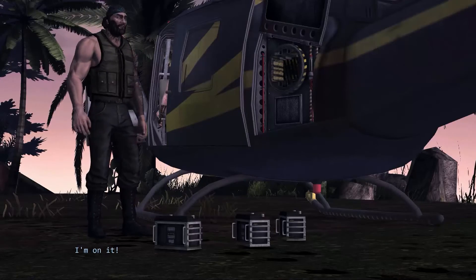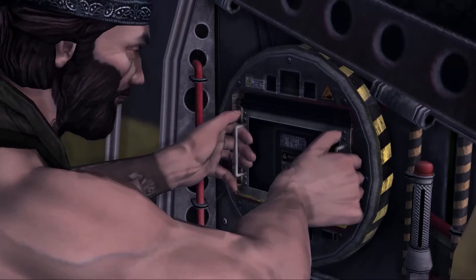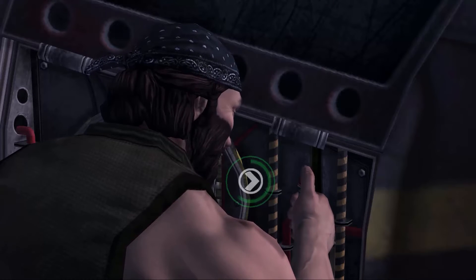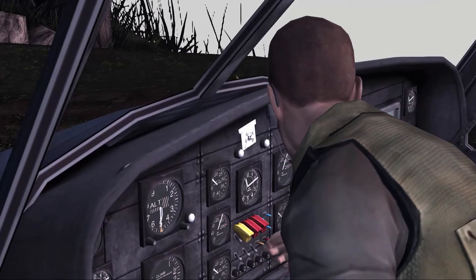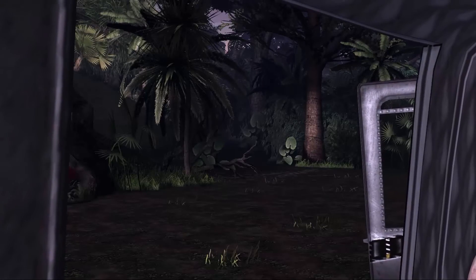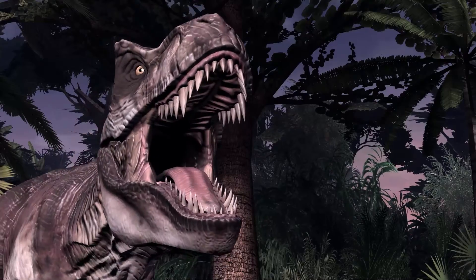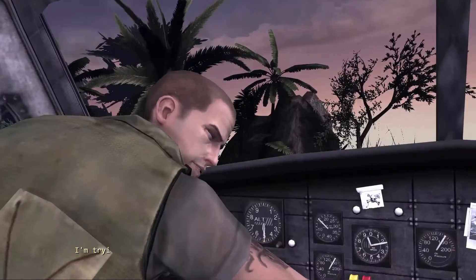Oscar, I've got no power! I'm on it! Look, we've got to get out of here! Now! I know, I'm working on it! Try it now! We've got power! Here we go! Get us out of here, Billy. I'm trying, I'm trying!